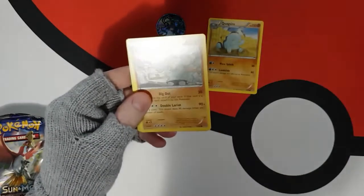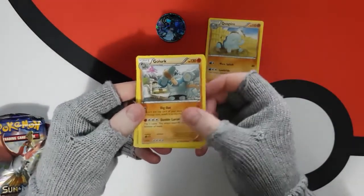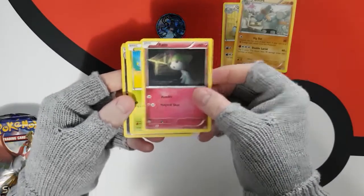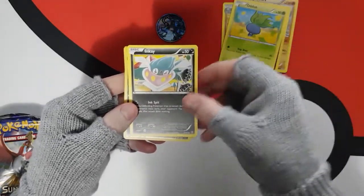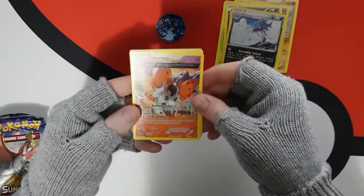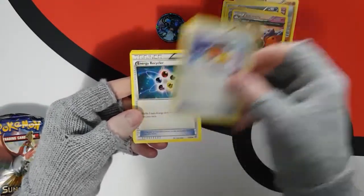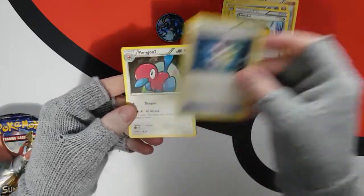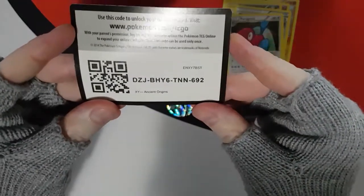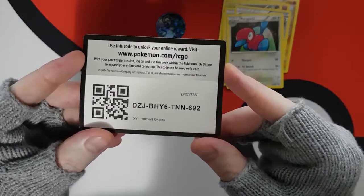Quagsire, Vulpix — that would have been a disaster right there, knocking it up! Alright, so we've got Golurk — I like Golurk. I like the evolution, a Golett. An Oddish, an Inkay, a Malamar. That's a cool one — a Volcarona. Level Ball, Energy Recycler, and a Porygon 2. Oh, and there's a code — go for it, have at it. There you go, it's yours.